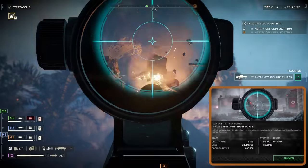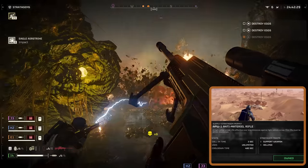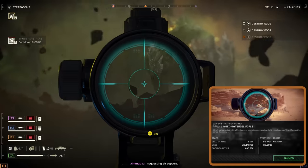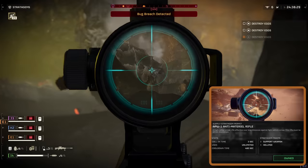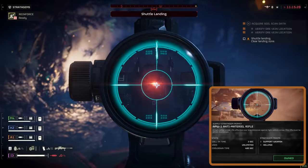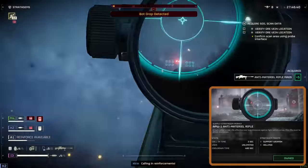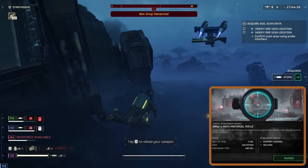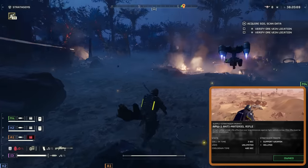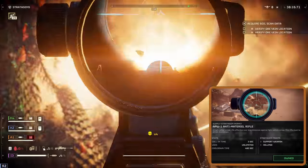As for the Hulks, things get a bit more complicated. The Hulks come heavily armed, sporting machine guns and even flamethrowers on occasion. Their only weakness is a vent on their back — landing a few sniper shots there can take them down effectively. If you can't get behind them, aim for their face, which also glows red, making it a vulnerable target. Whether you're sneaking shots to their back or facing them head-on, the right shots can make all the difference.